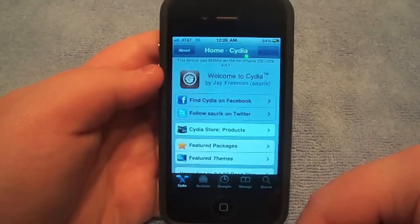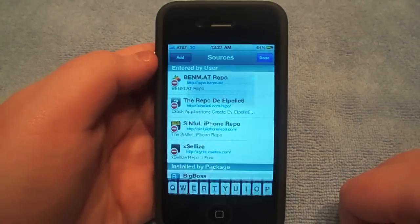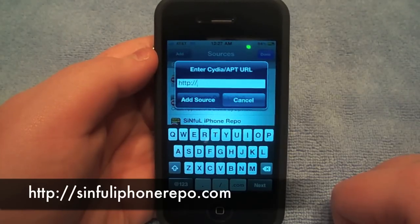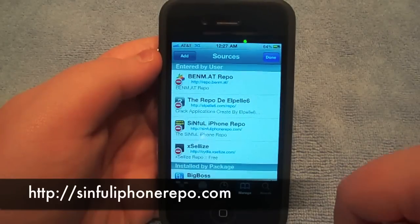So let's go right into this. Go to Manage, then go to Sources, hit Edit, then Add. You're going to add a repo called sinfuliphonerepo.com — link is right here. We're going to add the source and hit Done.